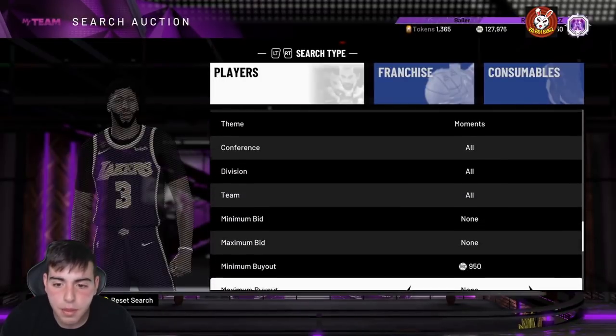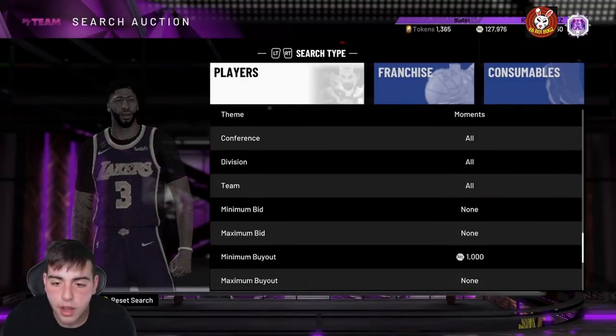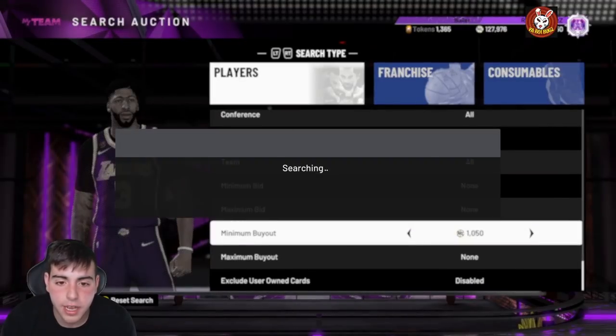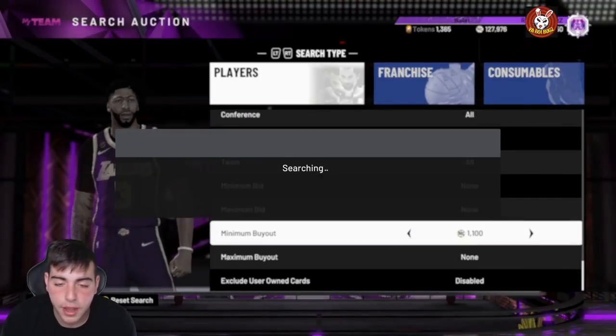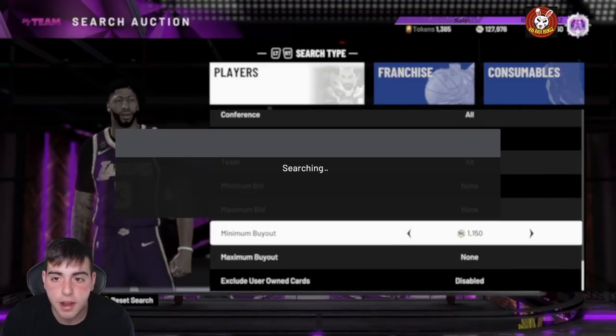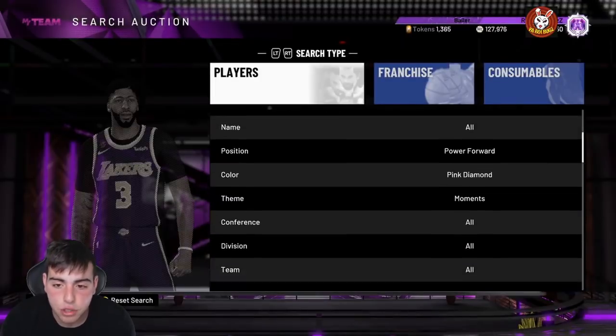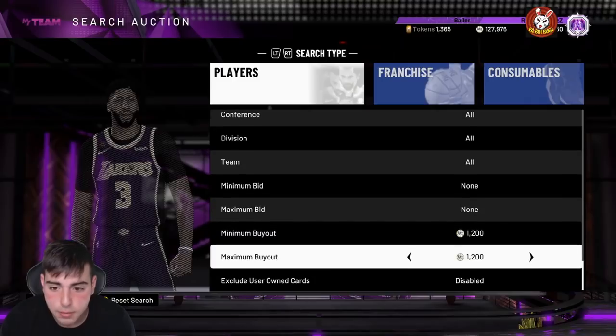I'm gonna have to sit on this filter — that would have been like my first 100k snipe all year. Try out this filter, it's really, really deadly. As you can see, I just got one in the first minute. I will be sitting on this filter all day — I needed myself an Aaron Gordon, a Zion, or a Giannis on my team right now. I have exactly enough for this 100k buyout and we'll be working. Excuse my dog in the background, but we're gonna keep grinding.